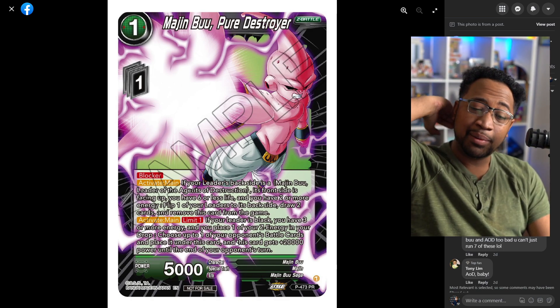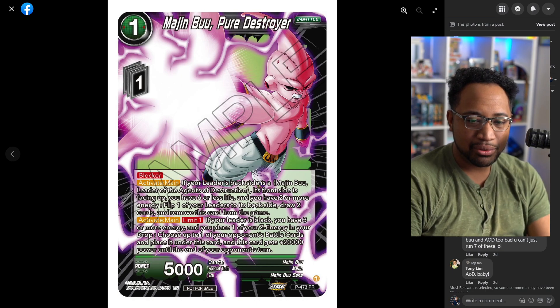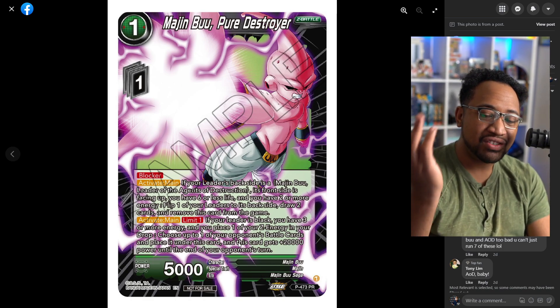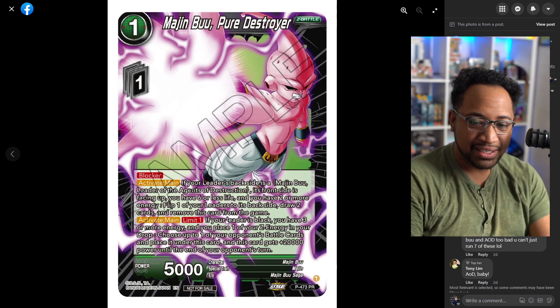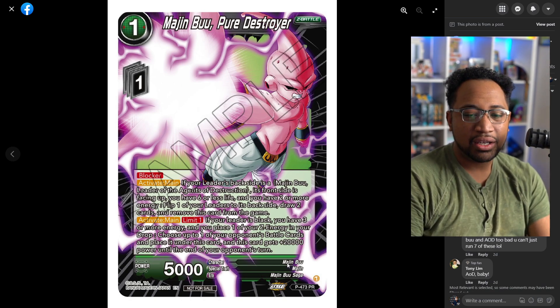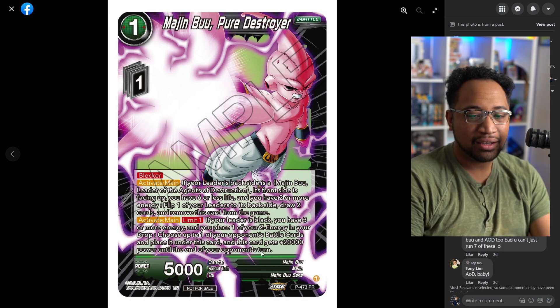Blocker, Agent Destruction stuff — this is the stuff I'm excited for. A one-for-one blocker. New cards: a backside Majin Boo — the front side is facing up, you have six or less life and two or more energy, you flip one of your leaders to the backside and draw two rooms from the game, so it's basically a Vegito card for AOD, which is cool. Really good consistency piece. The card is black, you have three more energy, place one of your Z energy in your drop, then choose one of your bonus battle cards to place it underneath the card and gain 20k power for the turn.